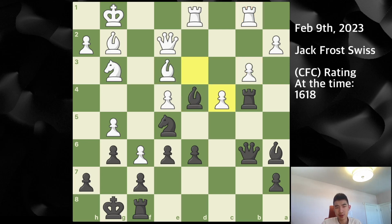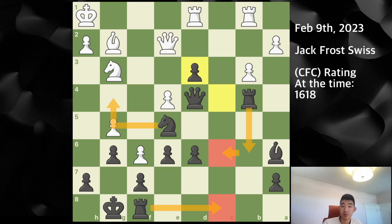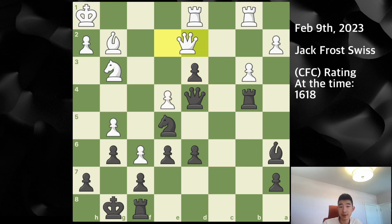If d captures on c4 then I play bishop captures on e3 and I'm winning a bishop. If bishop takes then I play queen captures on d4, which is what happened in the game. After king to h1 I play c captures on d3 — I have a very strong passed pawn in the center of the board, the open c file, I can double up with rook b6 and rook c6, and I can bring my knight into f2 or e3. This is completely winning for black.